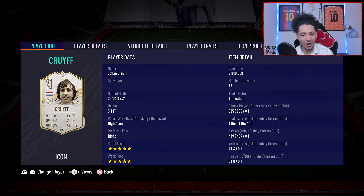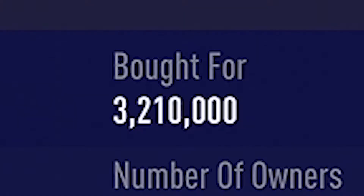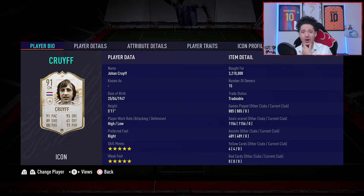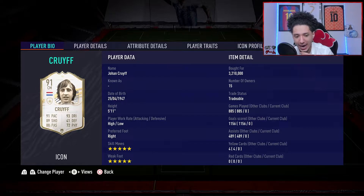Now there's a couple things to talk about off the bat. Let's talk about the elephant in the room — 3.2 million coins! I am never gonna financially recover from this. He is very expensive, so let's get that off the bat. But we're gonna see, is he worth the name Johan Cruyff? Is he worth these two things right here? 5-star, 5-star! Very beautiful to have.